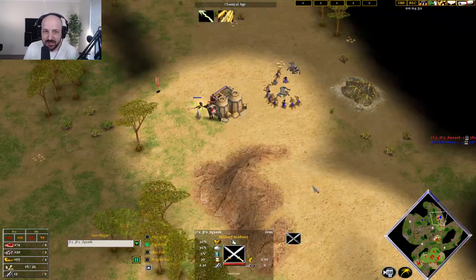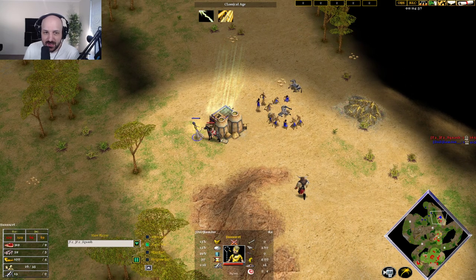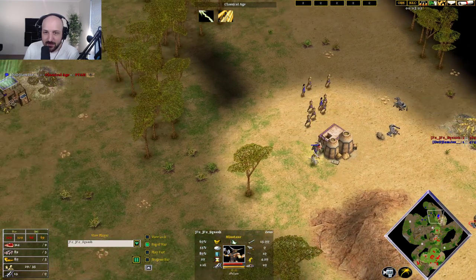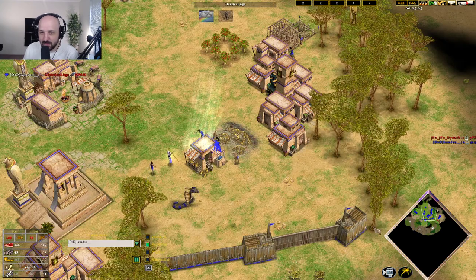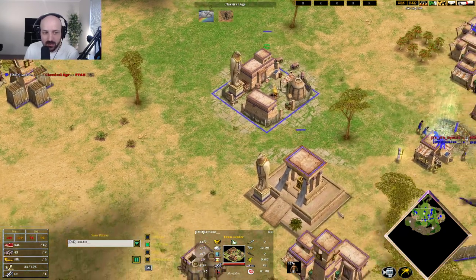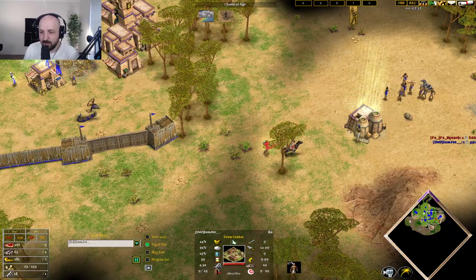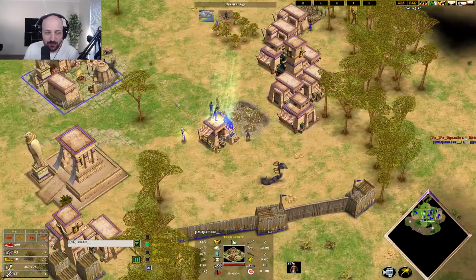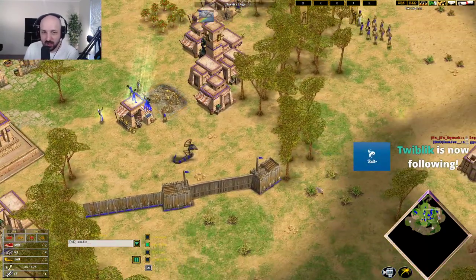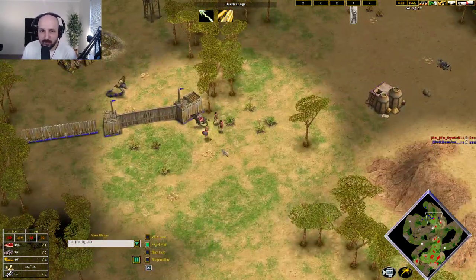Squash goes for double military academy. The katoskopos is causing a little bit of pain over here as Joe tries to empower his granary. Joe, on the other hand, has got his wall set up with 200 gold in the bank. He might be looking to just jump straight to the heroic age and put everyone on food and wood, with no one on gold after getting pushed off the gold line. Squash is now starting to push in onto this location with his double military buildings.